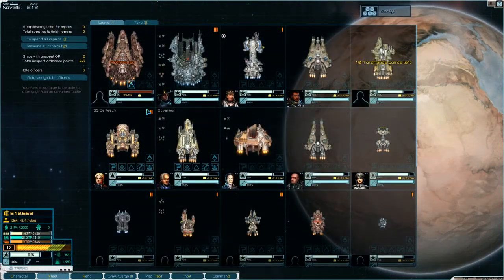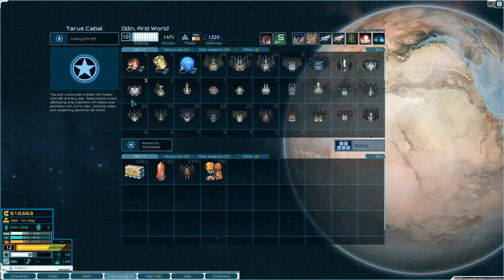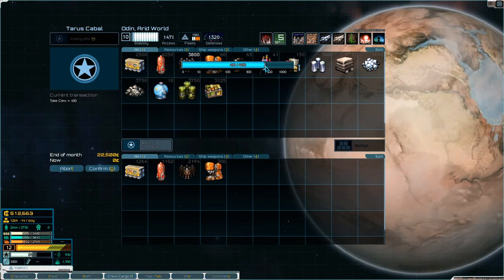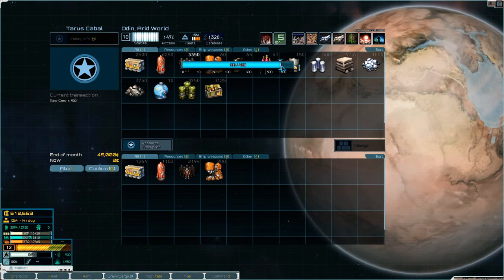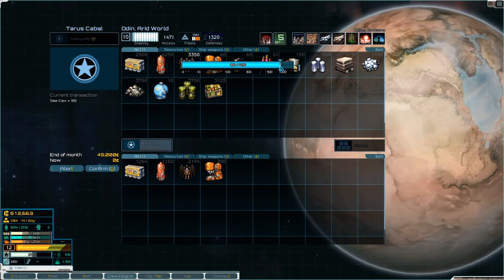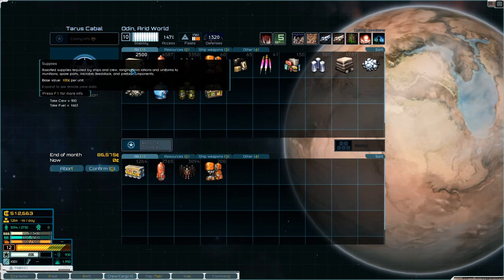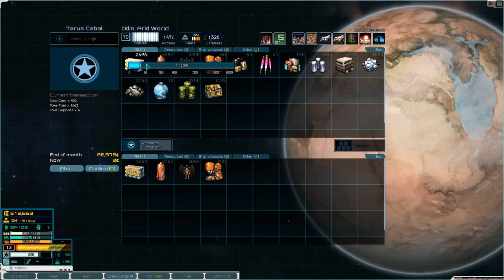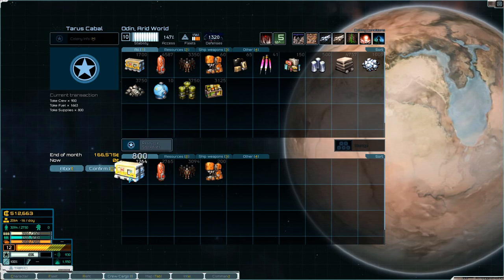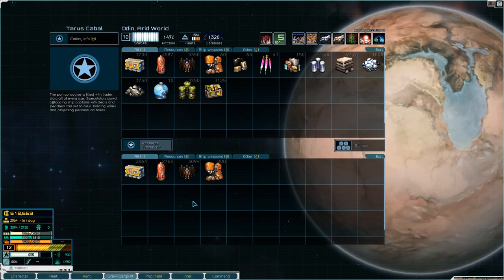Confirm, confirm fleet. The Onslaught is un-mothballed. We need about a thousand crew — nine hundred. Fill up on fuel and we'll get some supplies as well. That's a lot of money we're paying next month, but it's okay.